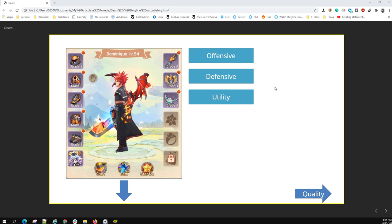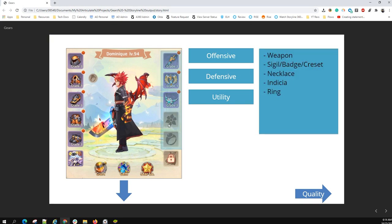The gear interface is accessible if you click on the bag, and you'll see what gears you have equipped so far. This interface will tell you pretty much what you have on your character at the moment. It's really divided into four parts, including these three icons here on the bottom. The first part being the offensive gear — these are all on the right side of the interface. You've got your weapon, your sigils, your necklaces, your indicios, and your rings.